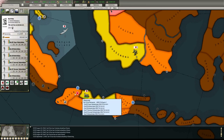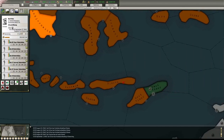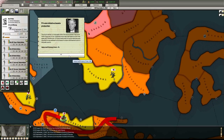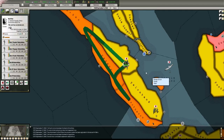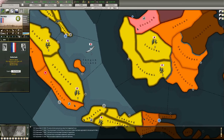We're gonna have to upgrade you now. Can we? Holy crap, they're not even connected. Private initiative boost production 1% - oh yeah, one extra factory, oh yeah. Here - is this gonna allow us to annex the Netherlands?